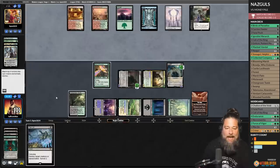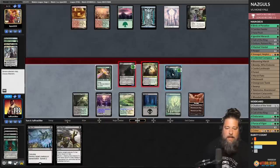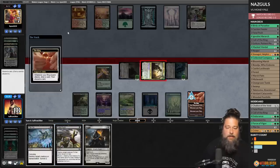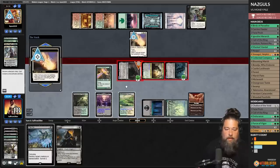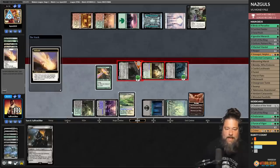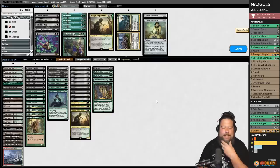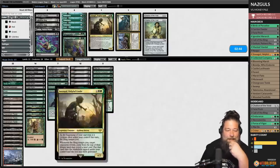Draw a Fatal Push. Go to combat, do some attacking, loot, discard the Fatal Push. Opponent casts Solitude — but we still have lethal! One, two, three, four, five. We got the win! We just beat the most hyped deck in the format with nine Nazguls, some Gollums, and some Smeagols.